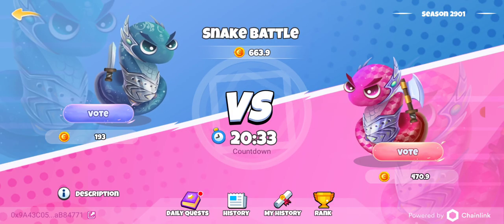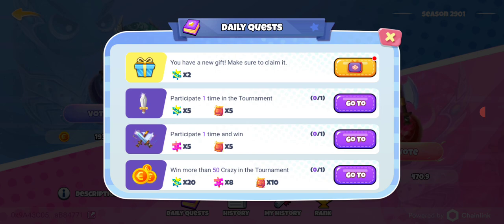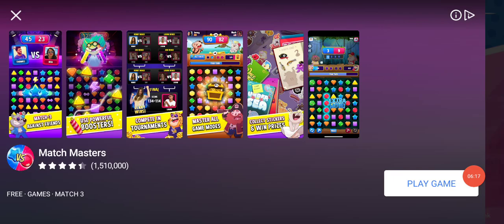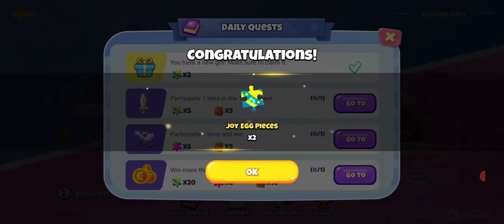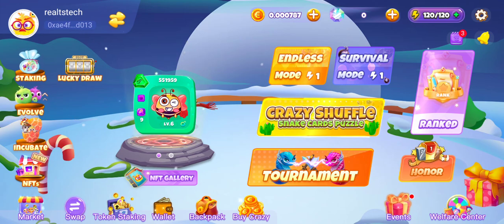Another place to get daily rewards is the tournament section. Under tournament there is a Daily Quest — this option is available on every mobile device. Click on Daily Quest, it will also watch an advert and reward you. The daily quest asks you to participate in one tournament. If you want to participate you need to pay some CRAZY, but I'm not going to participate anyway. I'll click the button to claim the daily quest reward, pause the video for the ad, and then collect the reward.